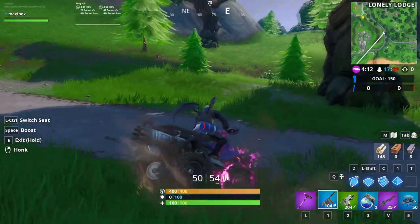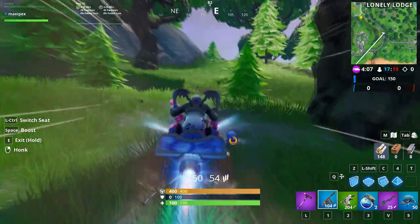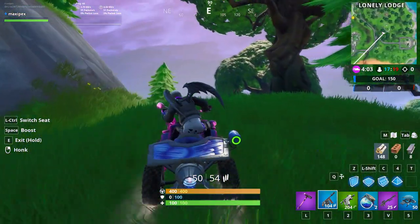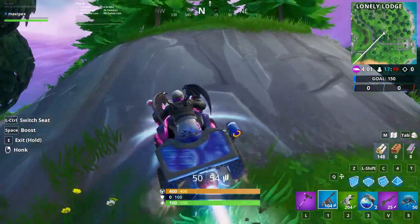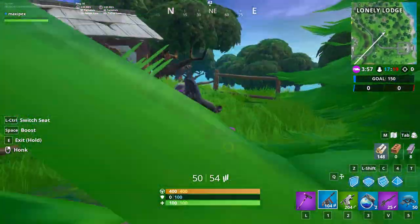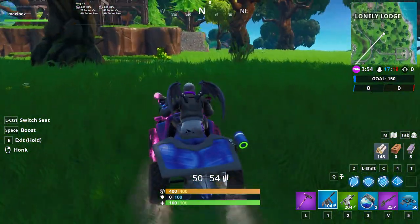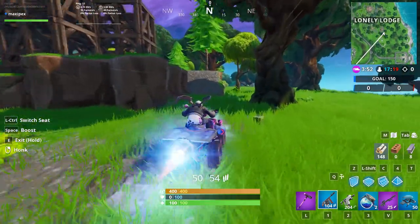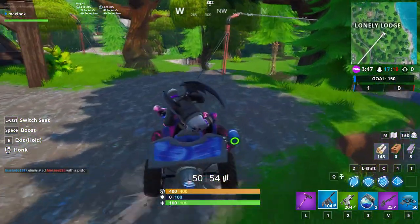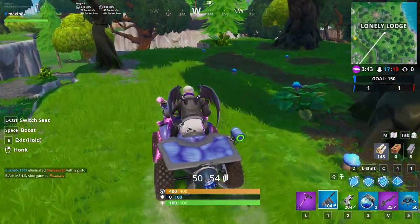If there is no vending machine or somebody already used the campfire, you can go to Long Lodge — there are campfires there too. There's also a vending machine at the expedition post near Sunny Steps, and you can do it easily at Snobby Shores as well.